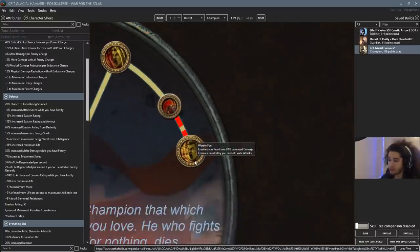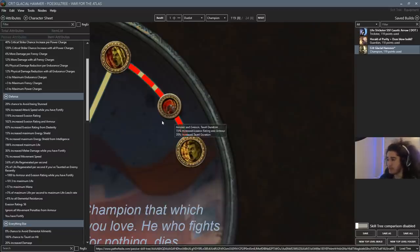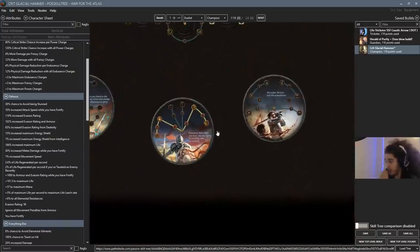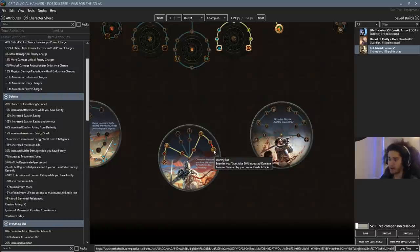We get Worthy Foe, which means enemies you taunt — which is everything — take 20% increased damage, which is a multiplier. And enemies taunted by you cannot evade attacks. This means I can skip every single accuracy node on the tree and I don't have to look for accuracy anywhere on my gear. That's why I call it the Lazy Man's build, because I don't have to worry about accuracy.